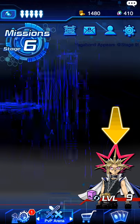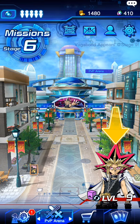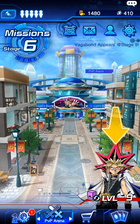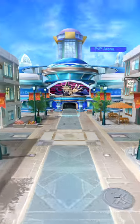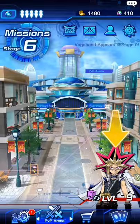Now, to start the PvP fights, I believe you have to get to level 4 — don't quote me on that, but I'm pretty sure it's level 4. You basically go to PvP, click on it, and then you can do ranked duels, or casual duels, or whatever you want to do.